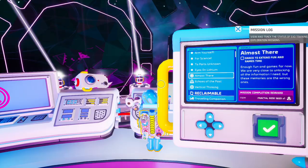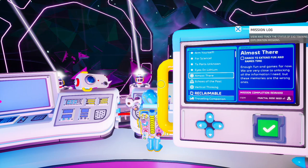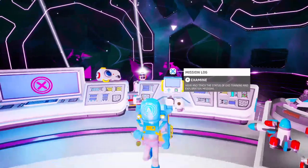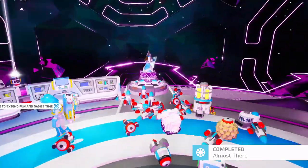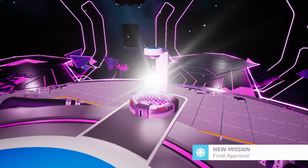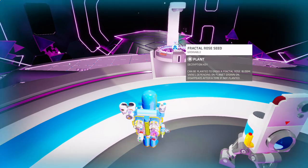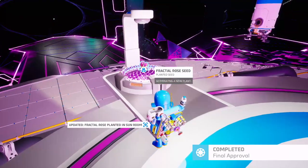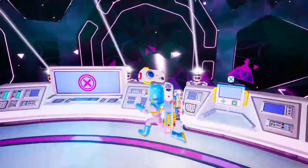My boy Cosmo. Dance to extend fun and game time. Enough fun and games for now. We are very close to unlocking all the information I need, but these memories are the wrong ones. Dance — I need a dance. I like the lunar slide. Give me another fractal rose. Can I plant it right there? I understand what we must do now. Please read the sunroom log for a new entry so that we may finish our mission together.